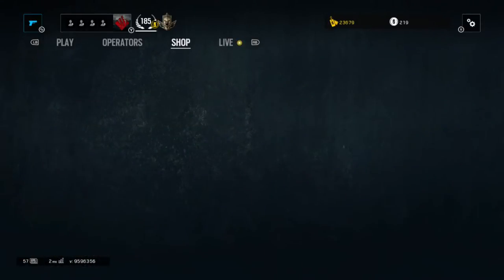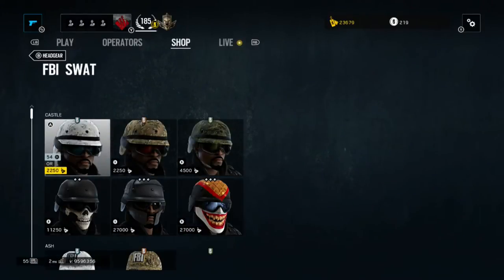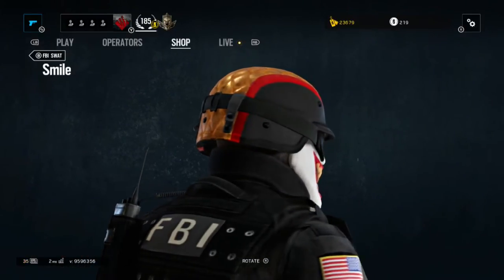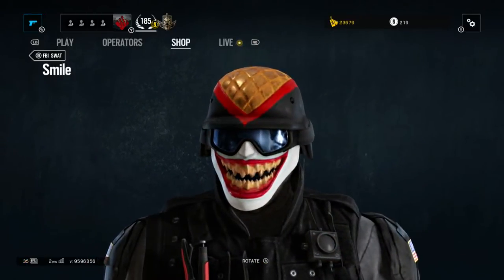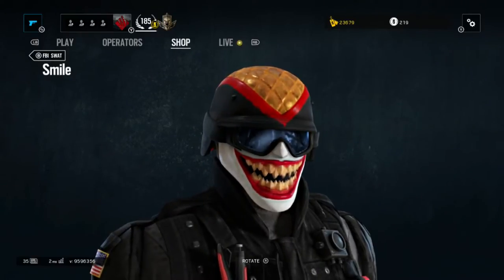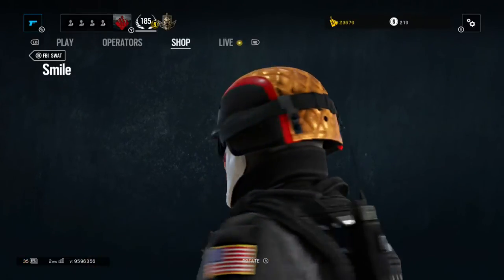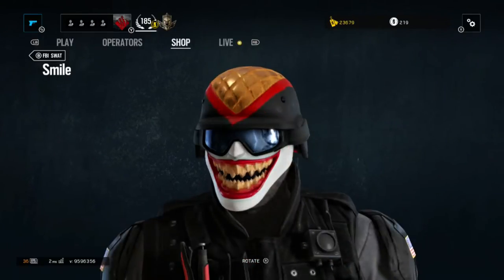Then going into the FBI, there is one for the defender Castle. This one is called Smile — it's just a big clown smile. This also looks fairly stupid. I think it would look much better if they didn't have that paint on top of his helmet. I think it would look much cooler with just the matte black helmet.